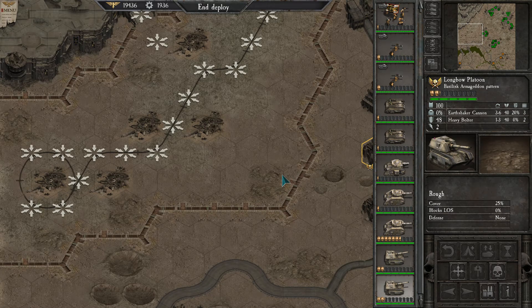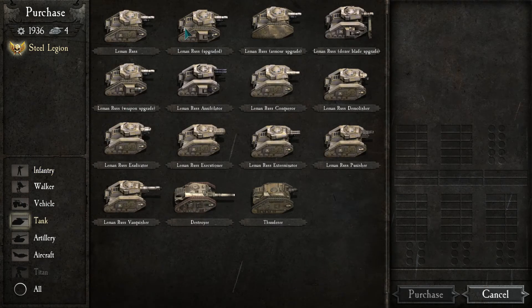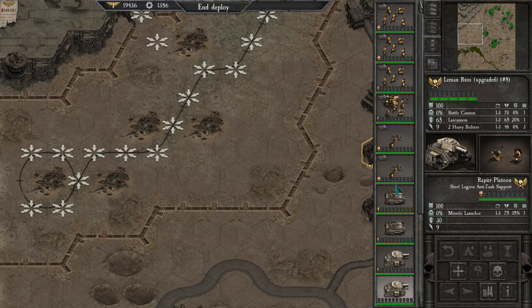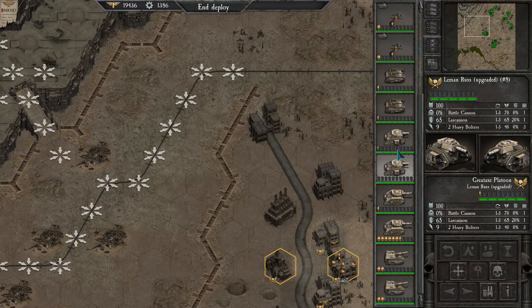Good morning, everyone. Welcome back to Warhammer 40,000 Armageddon. We're back at the start of the mission, and I need to remember what I bought last time. I think I bought a tank, and I got another salamander, but two salamanders is probably enough. So I'm just going to hold on to the rest of my points so I can use them to reinforce units.